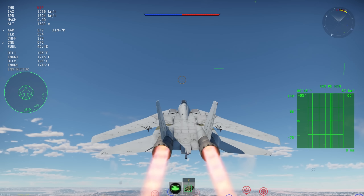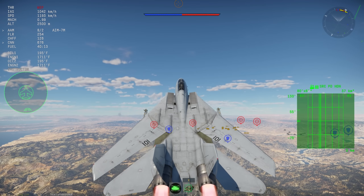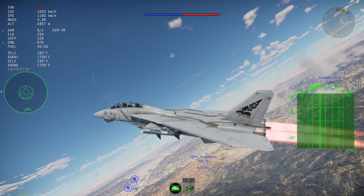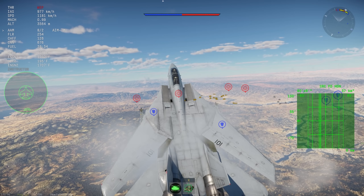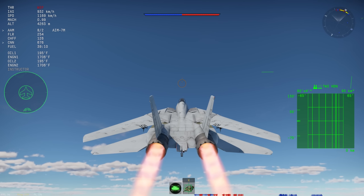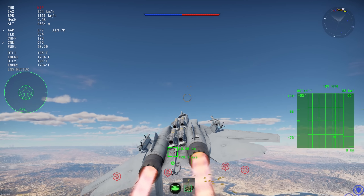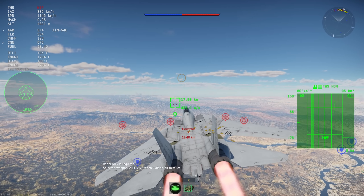Starting off, the AIM-54C on the dev server was a copy-paste AIM-54A. There's nothing about it that's different right now — that could change in the future — but don't expect it to be much different than the AIM-54A. I know the C is supposed to have a smokeless motor, but I would not hold your breath for that to ever actually be added to War Thunder anytime soon. Pretty much all missiles are going to stay as smoke motors, even if they're supposed to be smokeless.